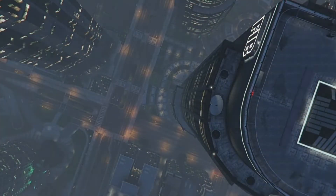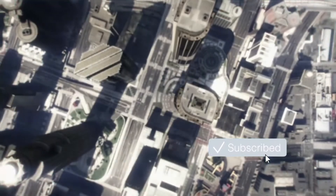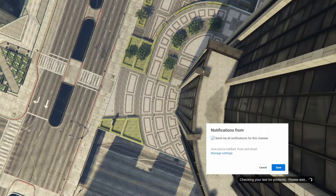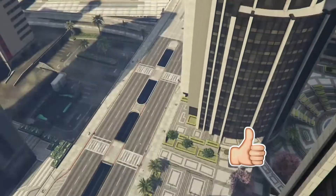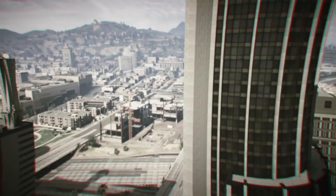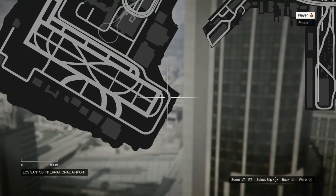Once you get loaded inside creator, click on create a race and then click on land race. Once you get loaded in, click on race details, fill out the title and description — it doesn't have to be anything specific. After that, take the photo, set the maximum players to two, and put the route type on point to point. Once you've got that, hit your pause button, open up your map, and warp over to the airport.